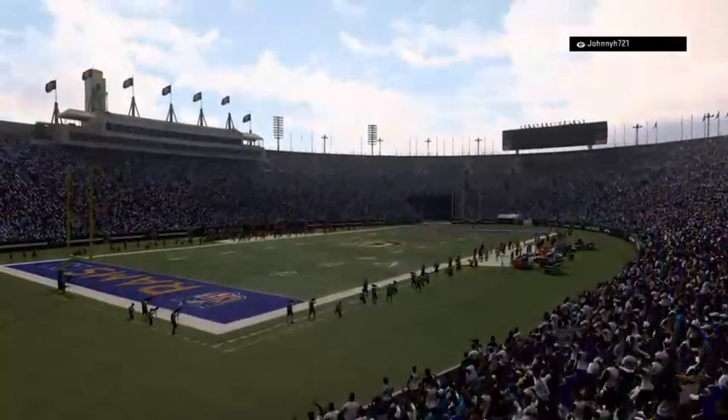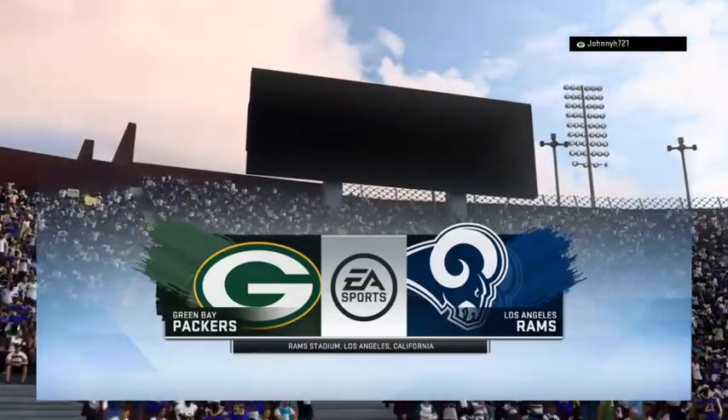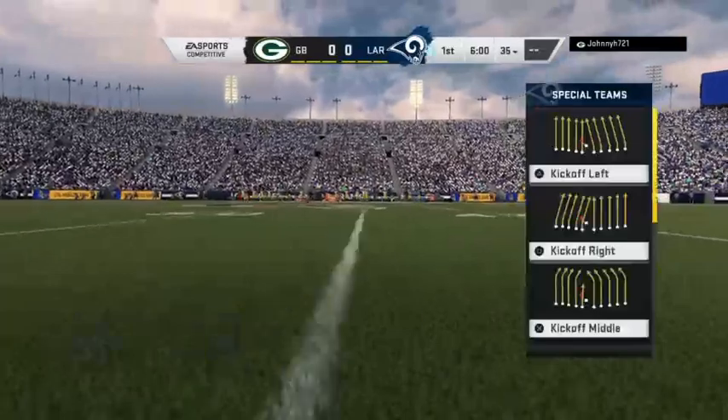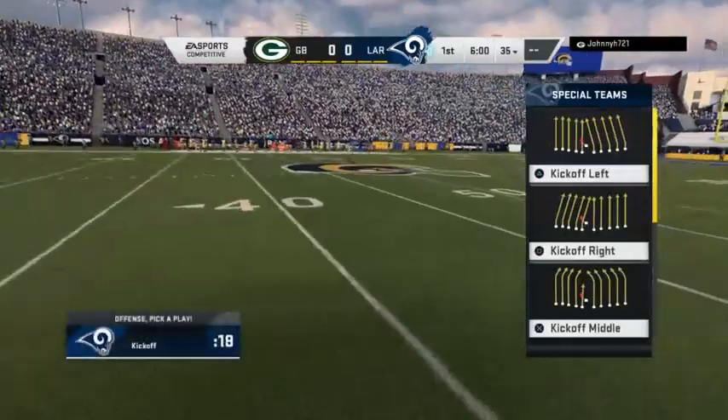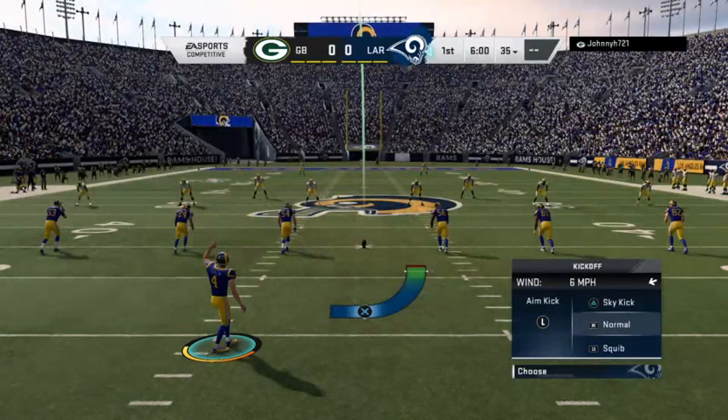EA Sports coverage of the National Football League takes us to the City of Angels, Los Angeles, California. The City of Angels showing it can be loud and raucous as the home squad emerged from the tunnel. They're ready for football and ready to watch their Rams do battle with Aaron Rodgers and the Green Bay Packers.